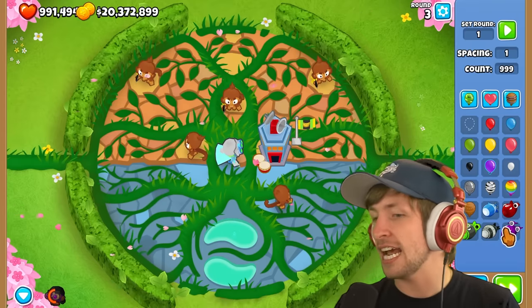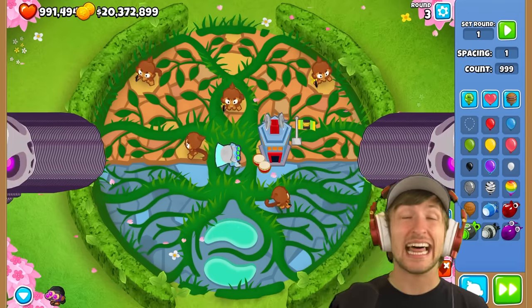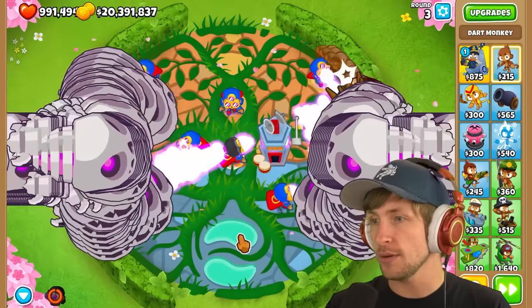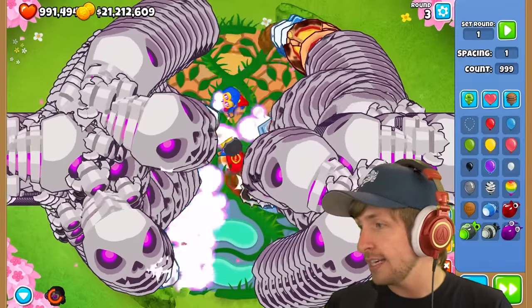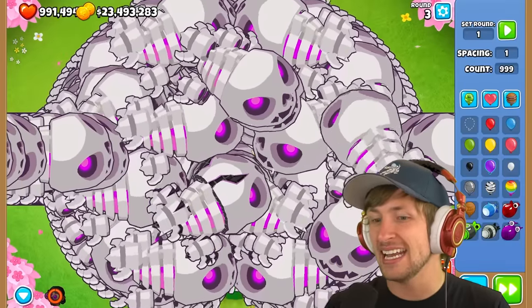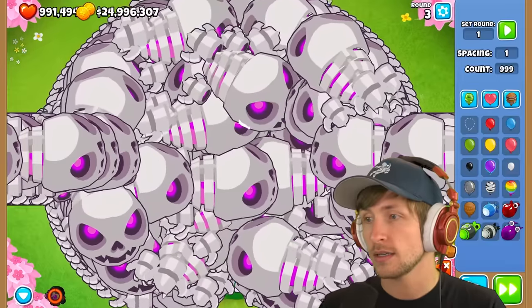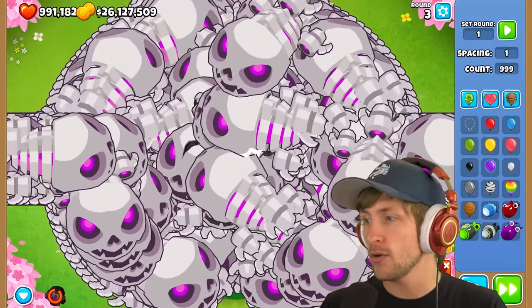999 BADs — there's no way, right? Let's see. It's probably gonna lag. This is pretty strong on its own but when you use the ability — 2,000,000 pops. Let's just keep the ability going at all times. Oh no, I think we've gotten over our heads. We haven't lost any lives though... oh, we're getting overwhelmed. Alright, we've gotten overwhelmed friends.